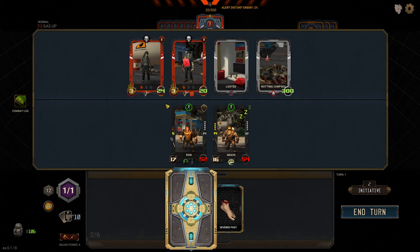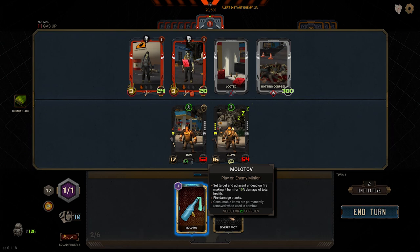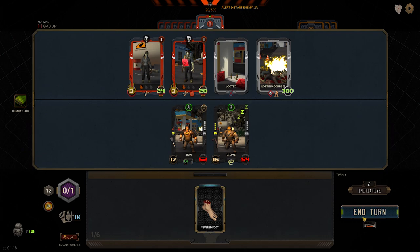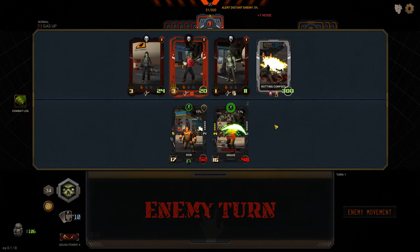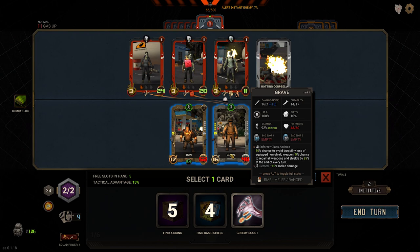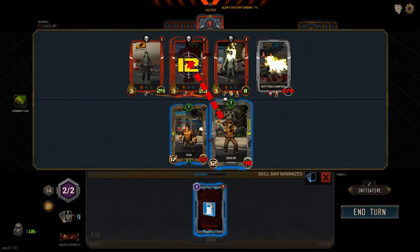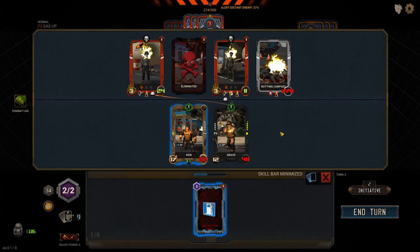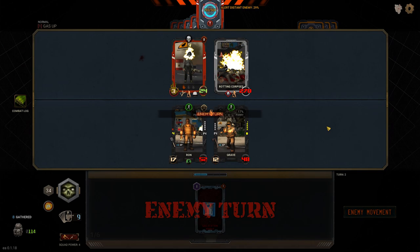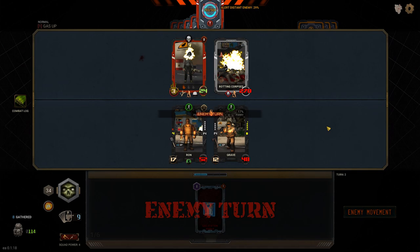We toss the molotov — the item's already looted so it shouldn't count against us. He's on fire — let's go! Then if we shoot this guy he could light the one next to him too. Grave takes a shot. Let's go — this is awesome! Ronnie boy finishes up the last one. There's a lot of noise out there though. More siphon gas to take. Don't shoot that rotting corpse just yet — we get 17 and 21 damage from fire effects. We take care of the 5 HP enemy first.